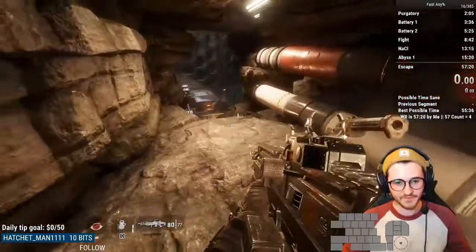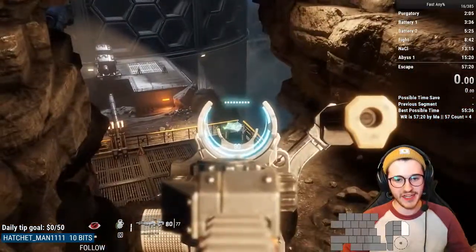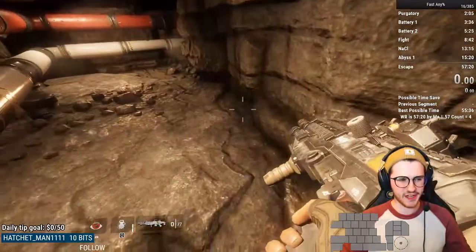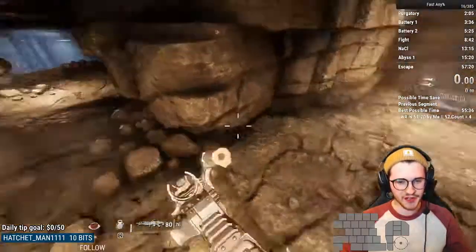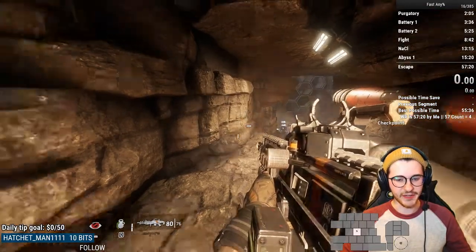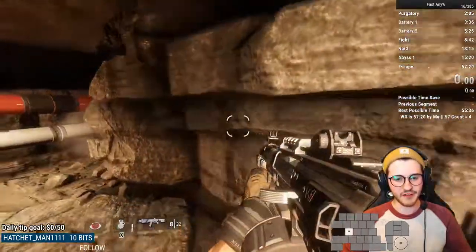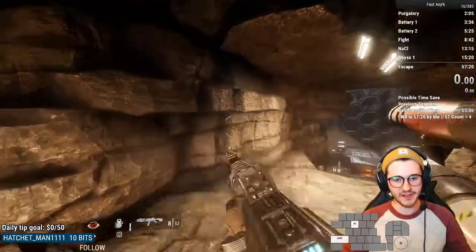Once you get around this corner, this is going to set up for a cylinder skip. Cylinder skip is when we press that button and then get the cylinder as it swings around to the right. I think Angry Albino was the guy that found this strat — at least he was the first one I ever saw do it. There are a couple different ways you can set up for this — a fast way and a slow way.